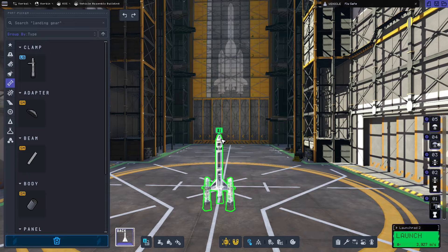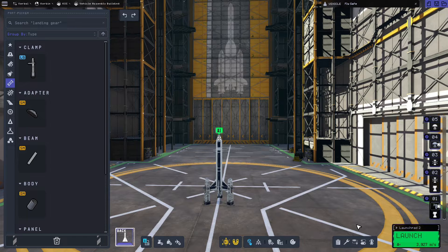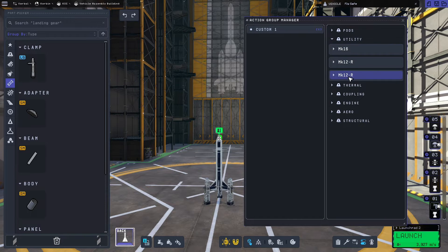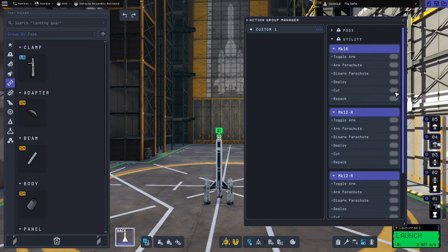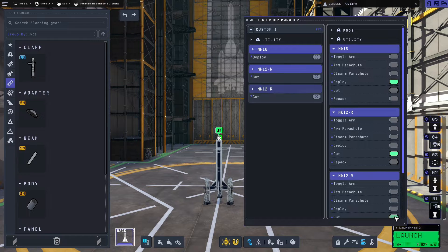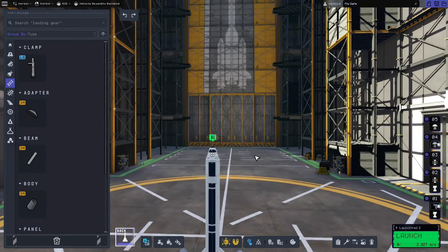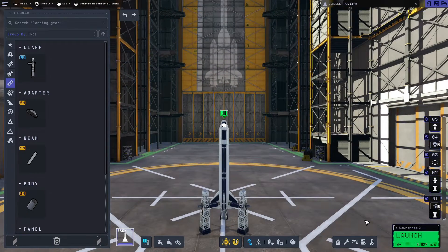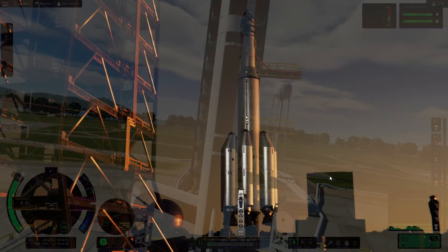The other thing I normally do — and this is a personal preference — is I like to cut the drogue parachutes when I deploy the main parachutes. I'll go down to the action groups manager, click on custom one and utilities, and set it up so that when you press 1 on your keyboard the mark 16 parachute will deploy and the drogue parachutes will cut. It just looks silly having the drogues out at the same time as the mains, and with the main parachute deployed the drogues make no difference. So the rocket is ready to go — we'll head straight to the launch pad.